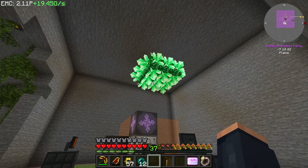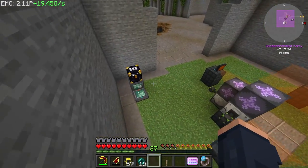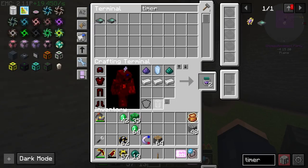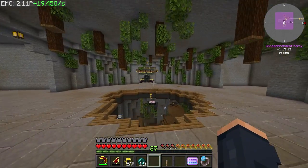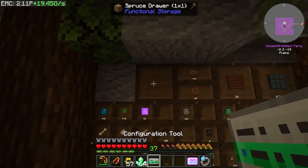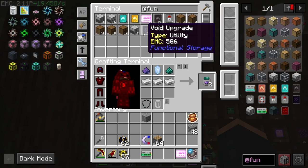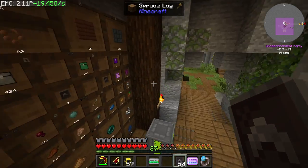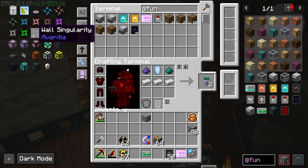That seems to be working perfectly - look at that, we're generating the crystals. We need to add these to our storage drawer network, lock it, add it to the network, hit it with a couple of netherite upgrades, and bam - that's running and that's literally an entire singularity off the list. How perfect is that.